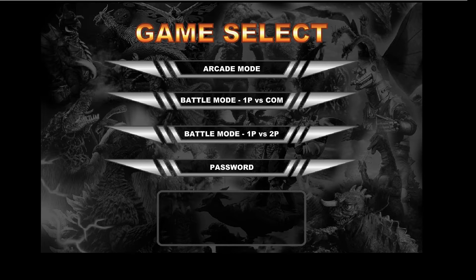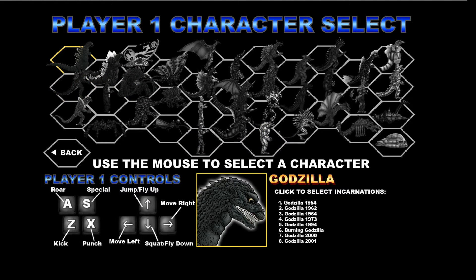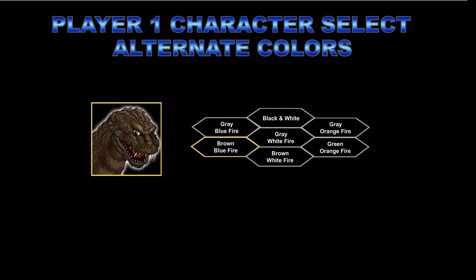Hey folks, and welcome to another round of Godzilla Daikaiju Battle Royale. This time around, we're going to be facing somebody rather unique, if we can click on him. This is Godzilla 1954, but check this out. Hold Shift while you're selecting him for some alternative colors, and boom — we've got all these.